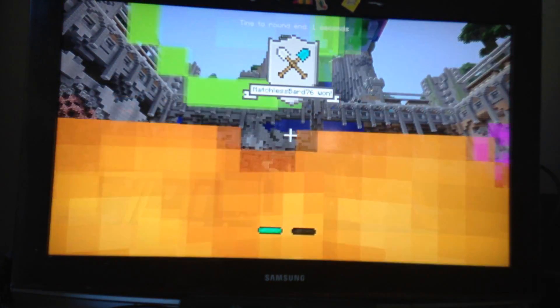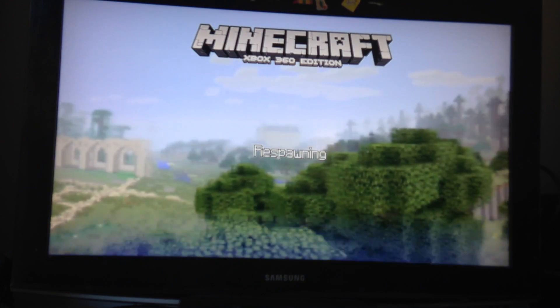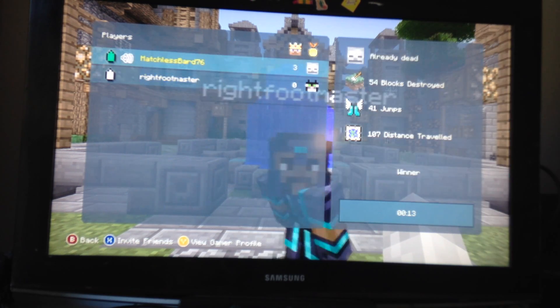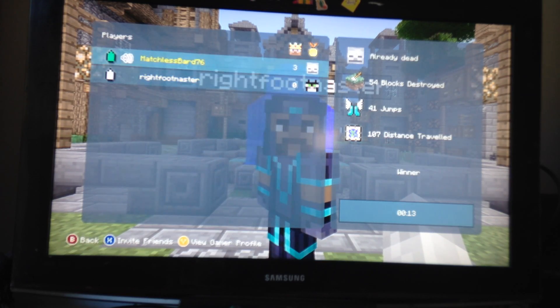For fast learner, you can't die at all — literally at all. I think I'm going to get fast learner. Even though the first time I played Tumble, I got fast learner. I might get gold digger, or you have a chance of getting bronze digger or silver digger. I'm already dead. I travel more distance and more blocks, and I did more jumps.